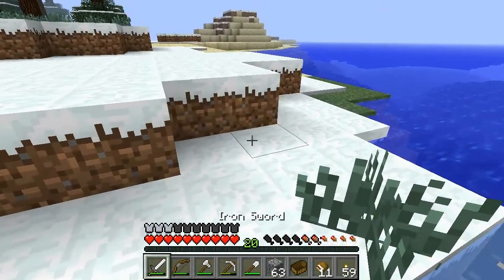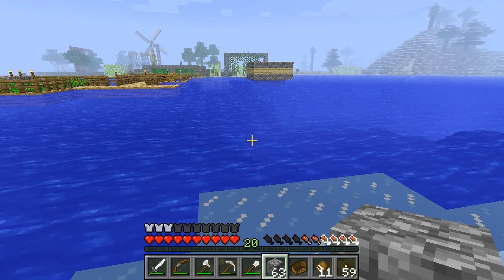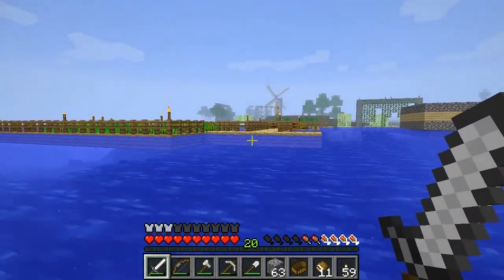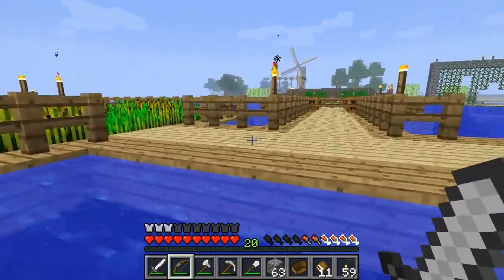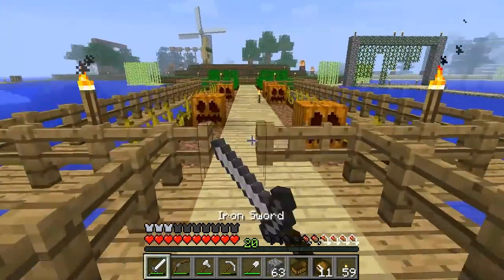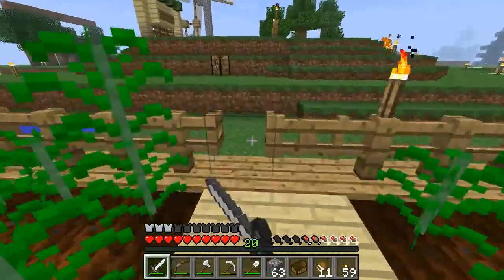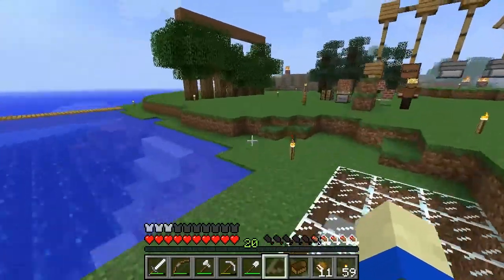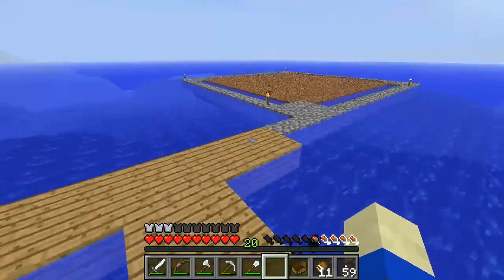Those water stream things are useful for turning water streams on and off, but you can just use pistons — that might be much cheaper. If you use pistons you're limited in space, but the water pumps require mechanical power so that takes up even more space. Maybe one of our commenters can explain why we would use them.